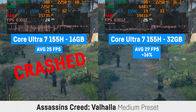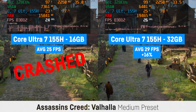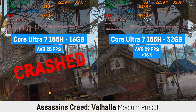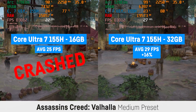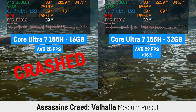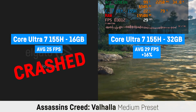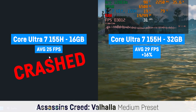We'll start with two games that actually crashed in the used configuration. The first was Assassin's Creed Valhalla at 1080p and high settings, which ran around 16% faster with 32 GB, resulting in 29 over 25 FPS. But almost every time I ran the benchmark with the 16 GB configuration, the benchmark crashed in the second half, at least on high settings, which of course uses more RAM in general.